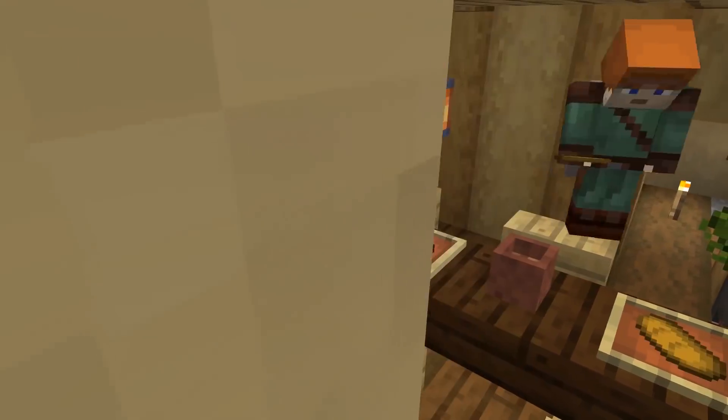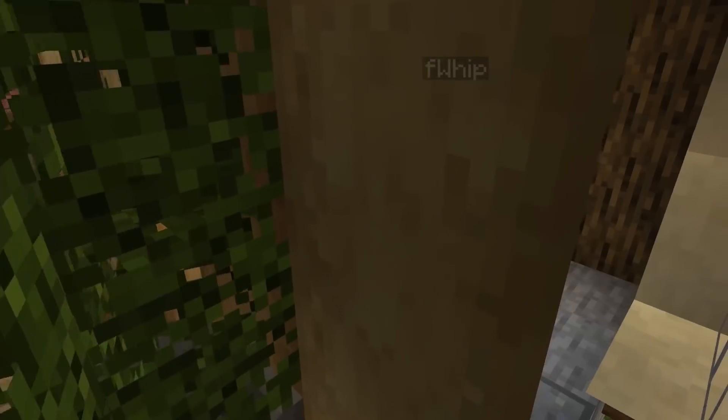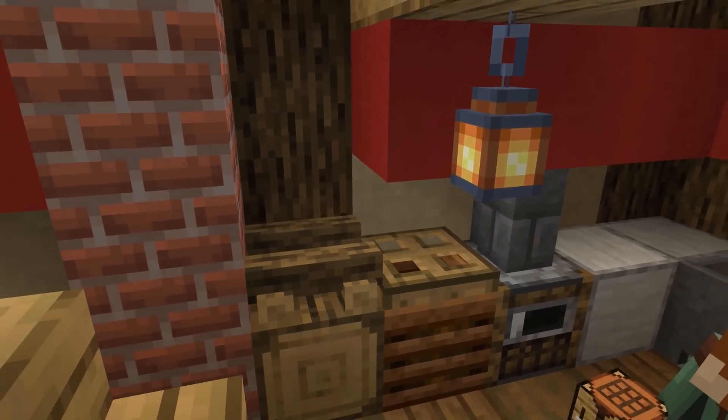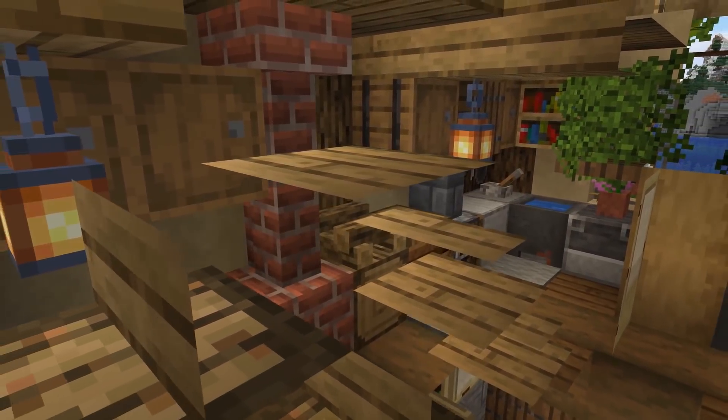Especially if it's somewhere where your storage room is on your upper floors, you want to be able to get up there very quickly if you're living inside of the house that you're building. So those are important things to be thinking about, but also you want to make sure the area looks good. For example, in here we are working on the dining room area. We have a quick entrance from the entrance to the dining room over to our kitchen area where a majority of the storage is going to be.